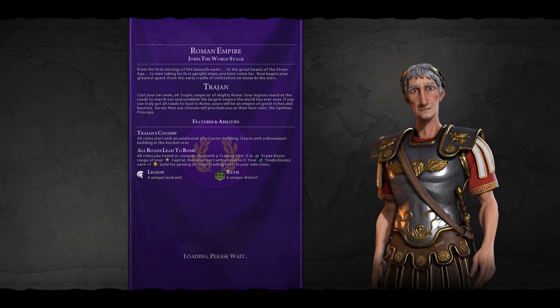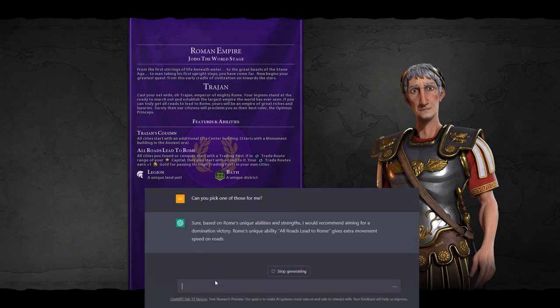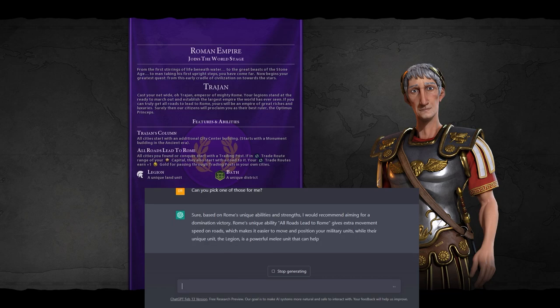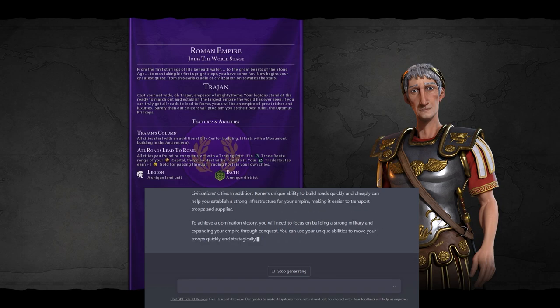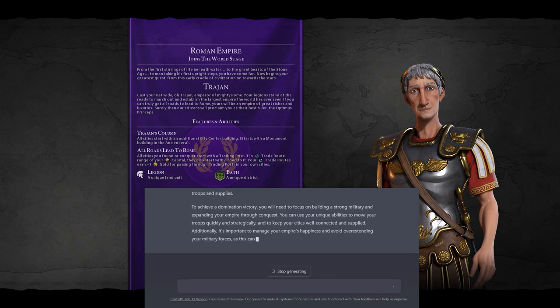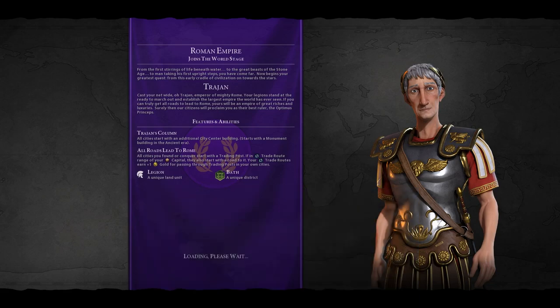ChatGPT says we have several options: domination victory, culture victory, science, and diplomatic. I think those are all pretty good choices. Let's ask it to decide on one for us. It says, 'Sure, based on Rome's strength I would recommend aiming for a domination victory.' I think that's a very reasonable take — Rome is very good at domination victory and it's probably one of their better victory types. So ChatGPT has decided: we're going for domination victory.